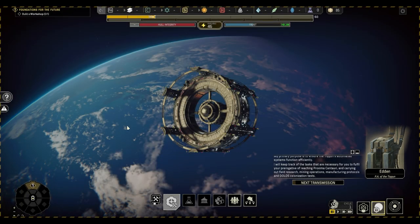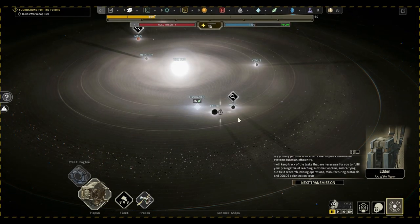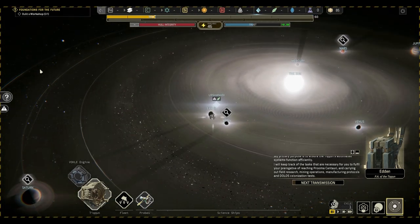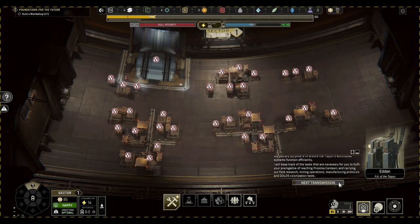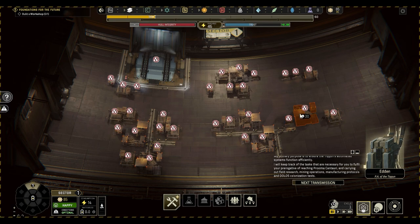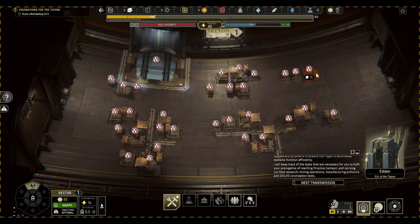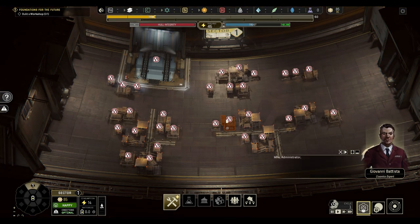I'm just going to get rid of these tutorial bits here because I'll go over all of that stuff for you. We've also got our solar system view here, and eventually we will be doing expeditions in space. We'll be doing some mining and gathering resources and things to bring back to the ship. Next, we're going to hear from Giovanni. Giovanni is a bit of an annoying character - he's always munching apples in your ear. So I'm just going to let this next transmission come in before we jump into some building.